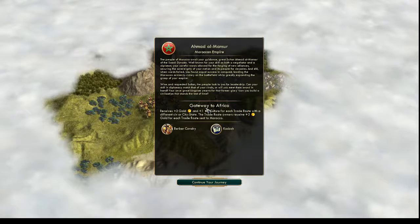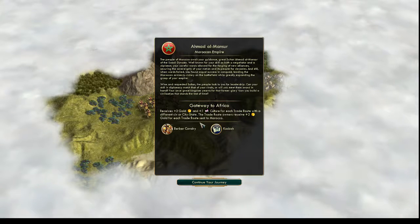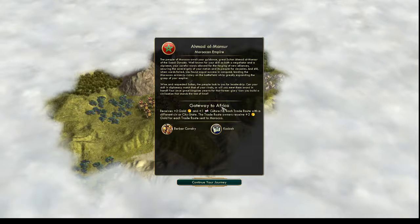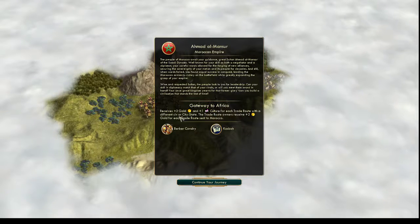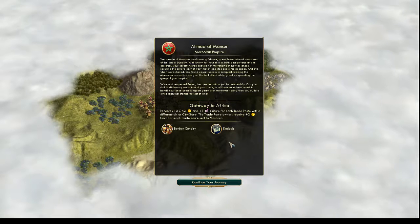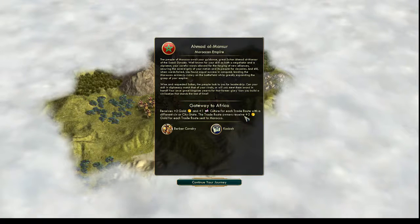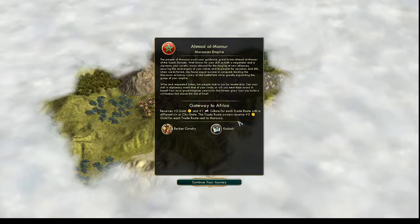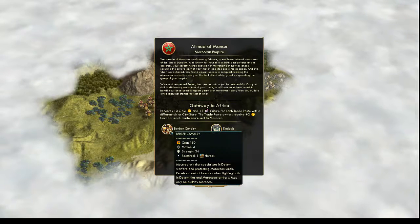Here is a brief of what is special about us compared to other civilizations, of which there are eight or ten on the map and a couple of tiny little city-states. This is a randomly generated map. We are the 'Gateway to Africa,' so we receive three extra gold and one extra culture for each trade route with a different civilization or city-state. The trade route owners receive two extra gold for each trade route sent to Morocco. Our unique unit is the Berber Cavalry.